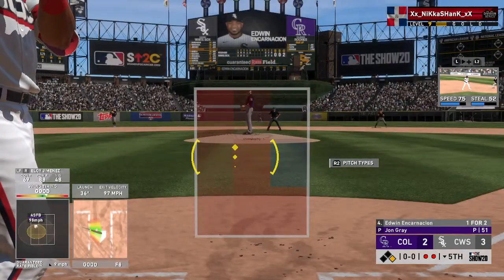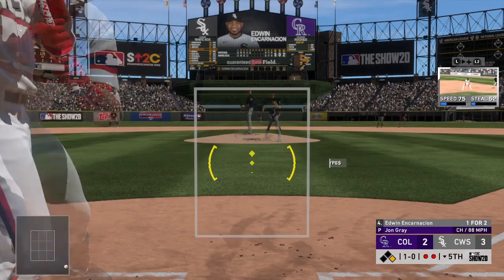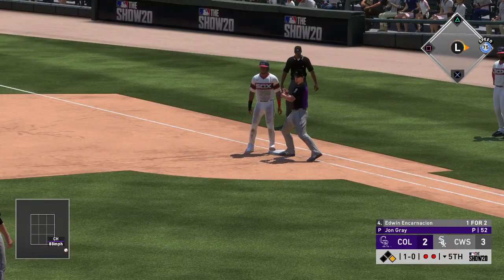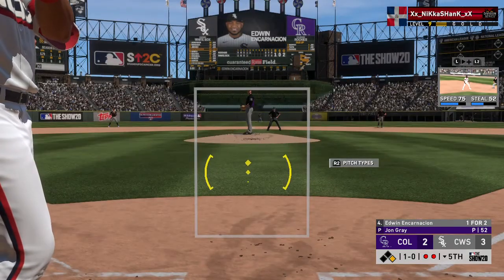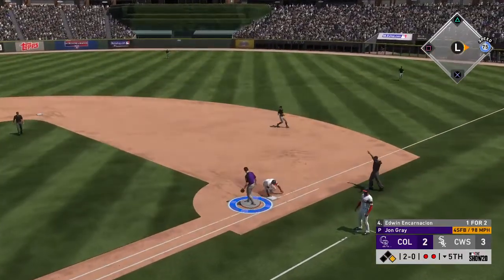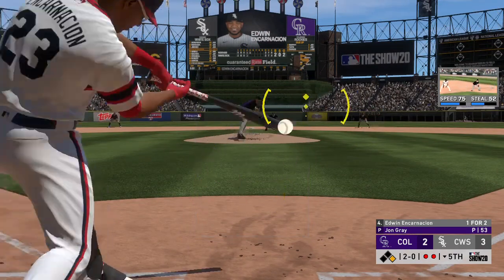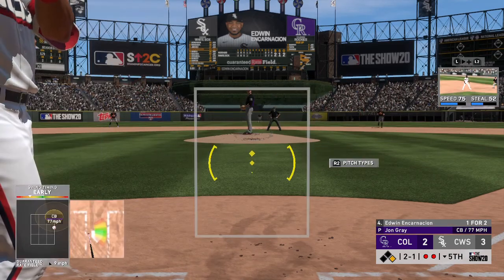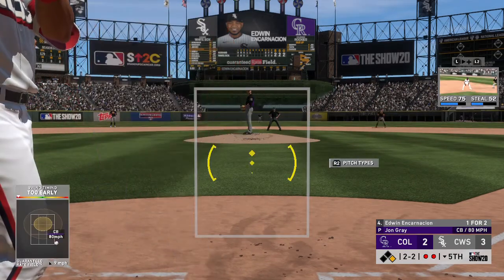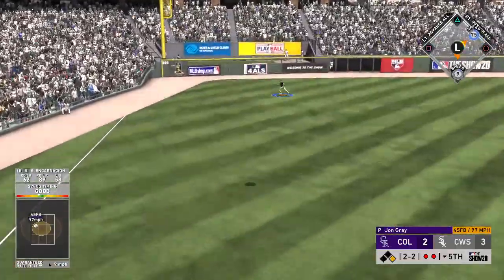To the plate is the White Sox DH, Edwin Encarnacion — he launched one over the wall back in the opening frame. This is off the corner and low, ball one. A look over to first but he's safe, gets back in time. A ball and no strikes — snap throw from the catcher, not in time. The 2-0 on the way. That ball is absolutely crushed.